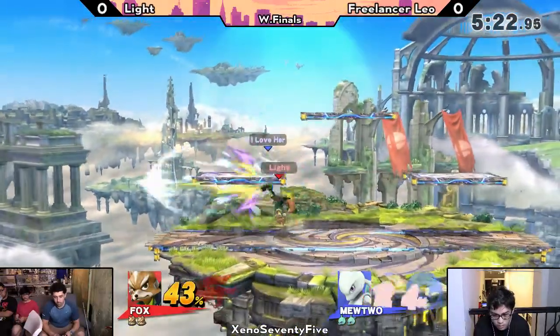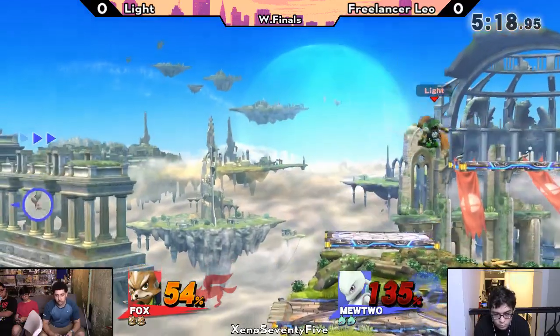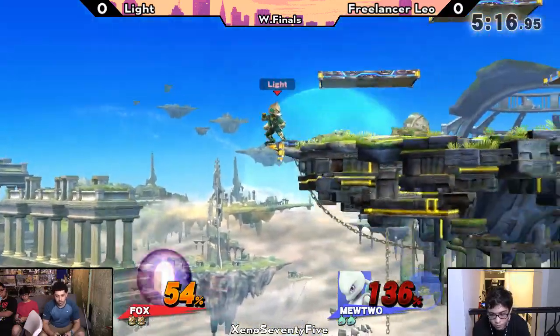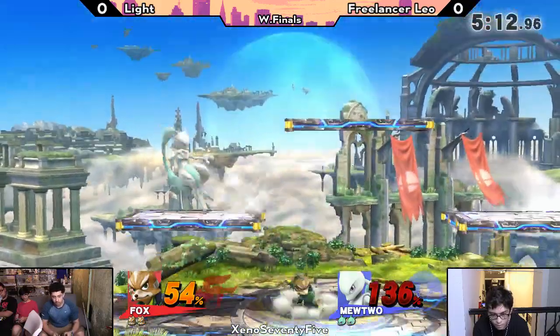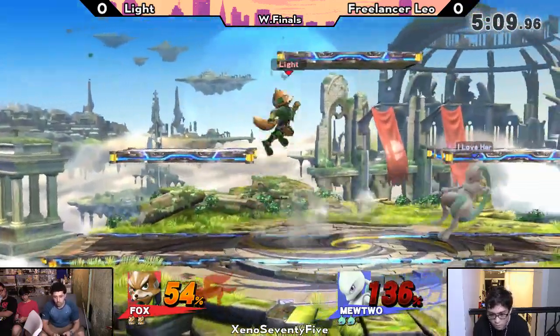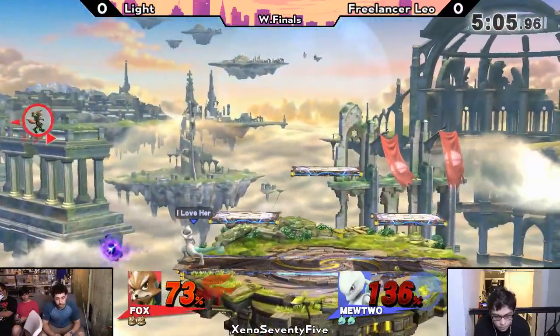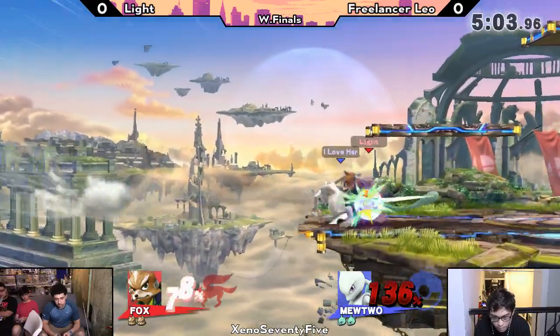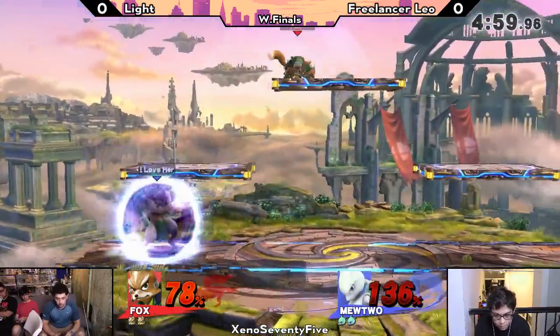He won neutral at the very beginning by shielding that forward air and pushed him to ledge, and did not let him back on stage until that nair clipped him. Tough situation for Leo — Light's spacing of the back airs is very good, preventing Leo from getting the grab and playing it very safe. That neutral into forward air sending him pretty far, and a nice read on that down tilt — he actually faced the opposite direction, pretty smart.